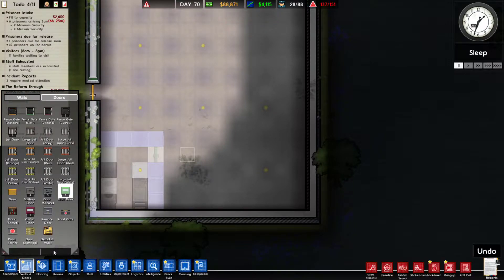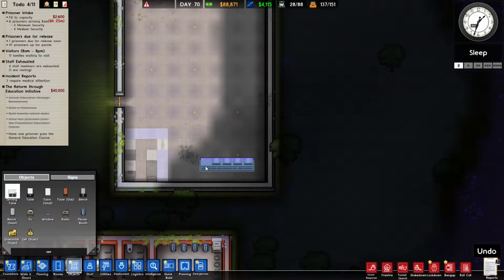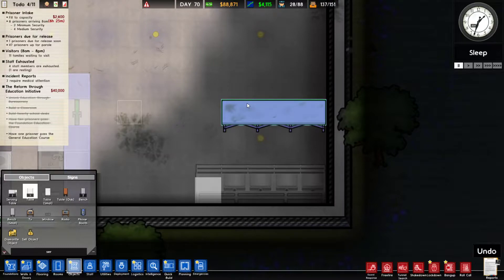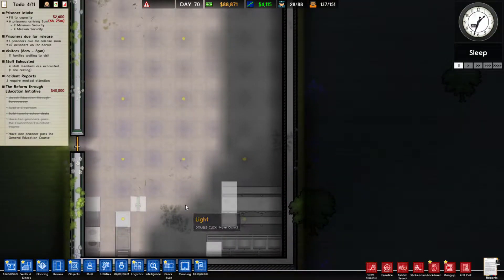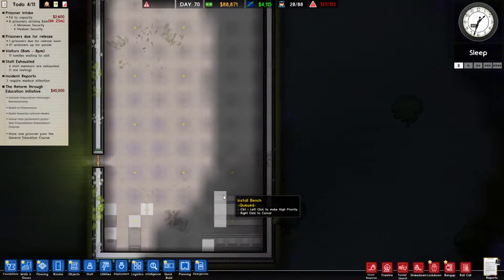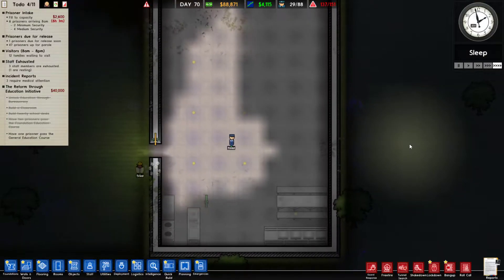Death row canteen — again, also very small. We put in our serving table, put it against the wall right here. And then just your basic table. We don't ever expect there to be a large number of people on death row. But there's going to be death row's canteen. Might as well let time go by while we're building — speed time up even, because it makes it easier to visualize.